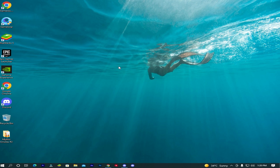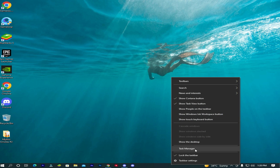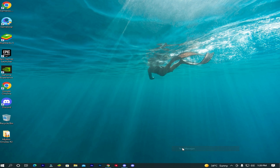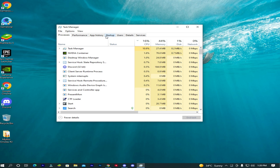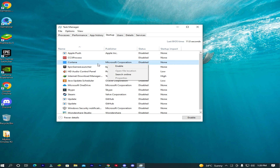If you don't have an updated Windows, you can simply go to Task Manager, then click on startup. You can disable and enable programs from here.